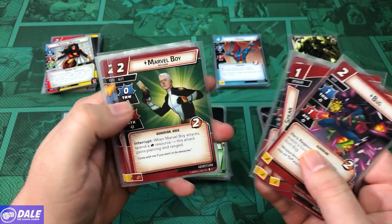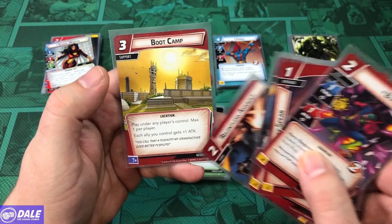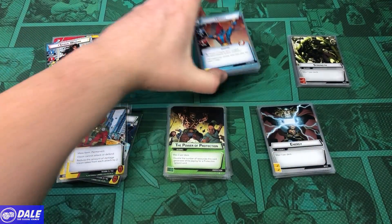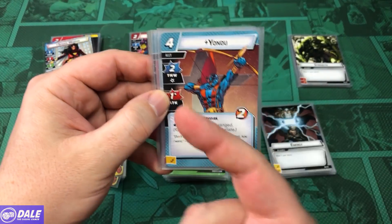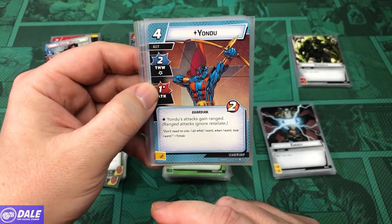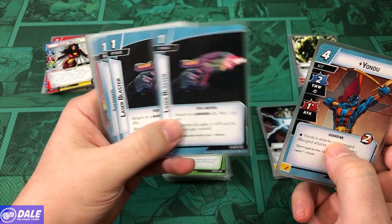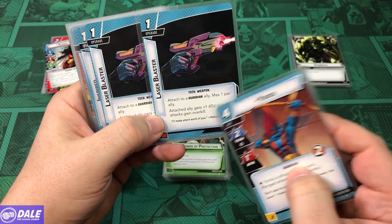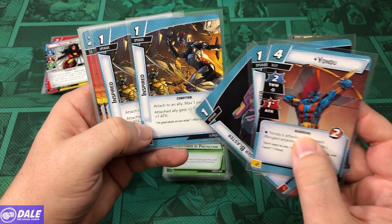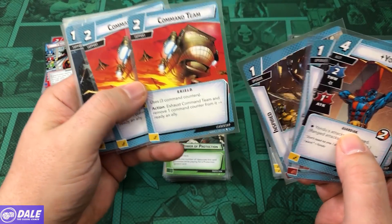Spider-Woman's deck includes Throg, Spider-Girl, Marvel Boy, 3 Relentless Assaults, and a Boot Camp giving each ally we control plus 1 attack. Then Yondu — 4 cost, 2 thwart, attack of 1 with no consequential damage, 2 health, and his attacks gain Ranged so he's not worried about Retaliate. We also have 2 Laser Blasters to attach to allies giving plus 1 attack and Overkill, 2 Inspireds giving attached allies plus 1 Thwart and Attack, and 2 Command Teams.